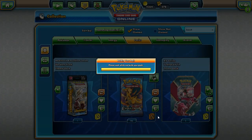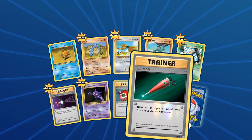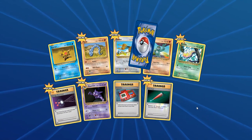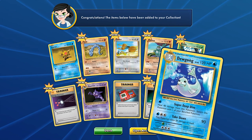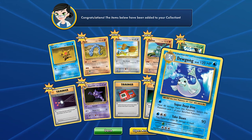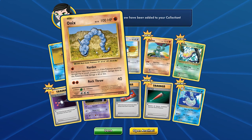Opening another pack — we have more Full Heals, Energy Retrieval, and we have a Dewgong here: 120 HP, Level 42 Dewgong. Take Down hits for 90 and does 20 damage to itself. Super Deep Dive heals 40 damage from this Pokemon and you can switch — that's kind of neat too.